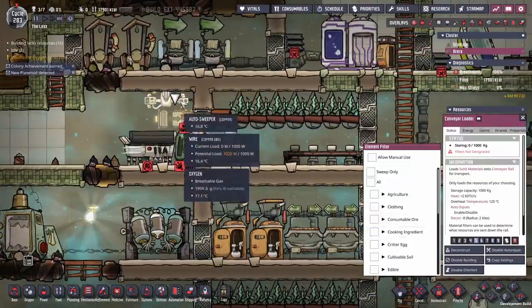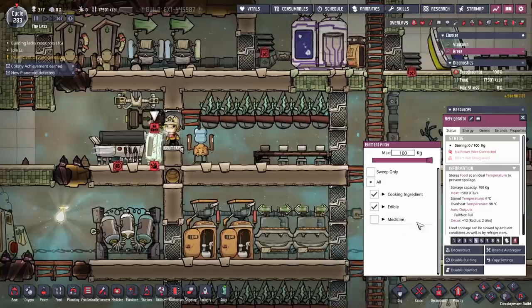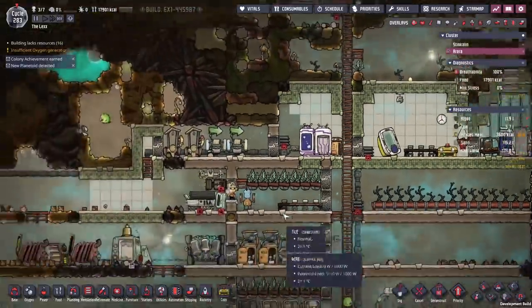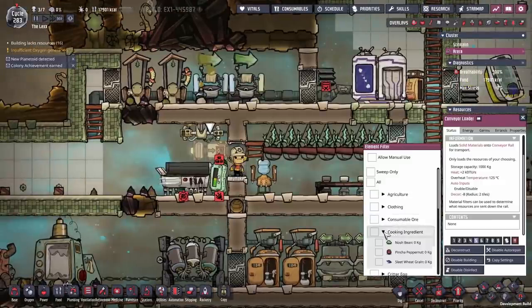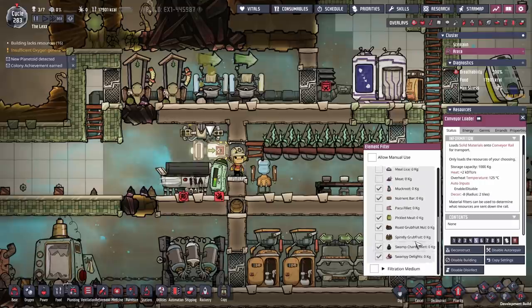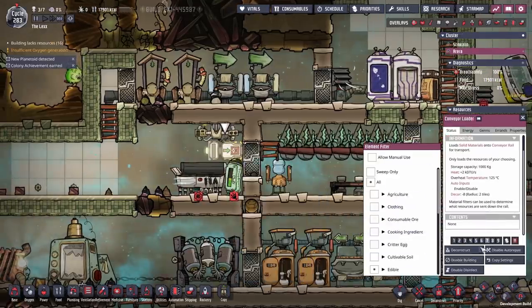We're going to get all cooking ingredients and edibles in here for now, priority six, and change everything else to priority one. All that stuff will get brought over there and we'll sort it once it's in. We're going to grab all the cooking ingredients — what we care about is edible. We won't make any barbecue or bog jellies here, but let's take all the things that could potentially be made at some point. Pickled meal is the main one. We'll change this to priority seven.